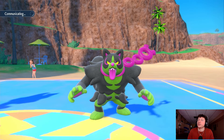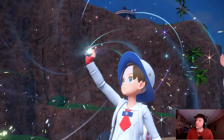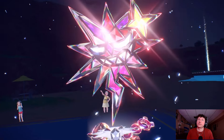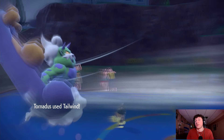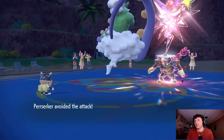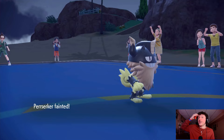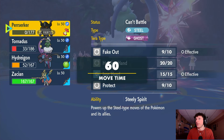Come on, let's speed it up Andrew — we have things to do and places to be. They have Tera — probably Okidoki, it's straight Dark. I have Play Rough on Zacian. We're going to get Tailwind up and go for Iron Head onto Tornadus — we're not going to outspeed. They go for Drain Punch on Perrserker, their Tailwind is up. So we come in with Zacian now.